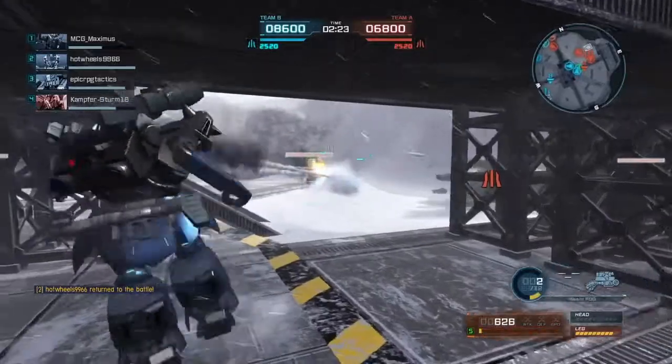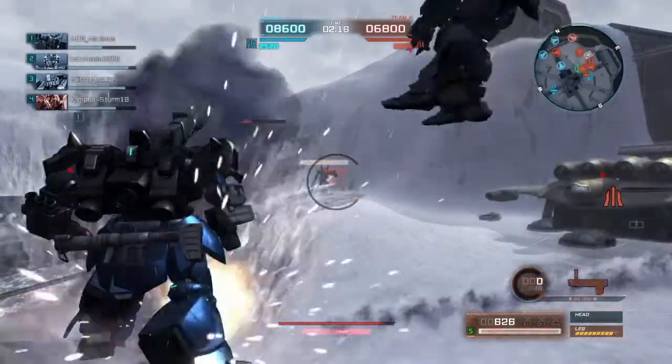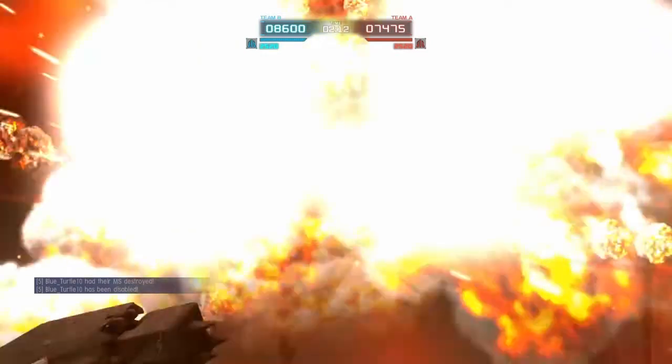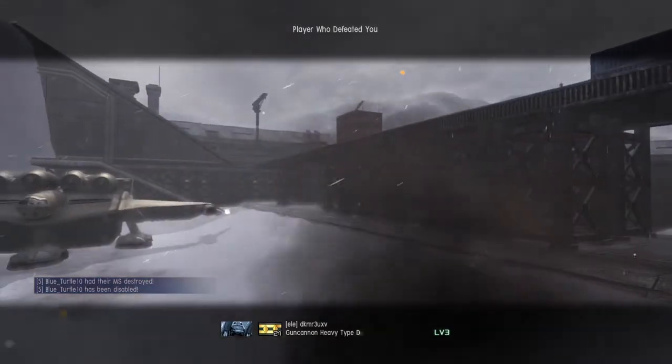Alright, there's that Jagen again. He's going to dodge roll. Yep, meet my end here — let's say temporary end. Let's see what managed to get the killing blow. Alright, gun cannon heavy type D — that's what it's called.